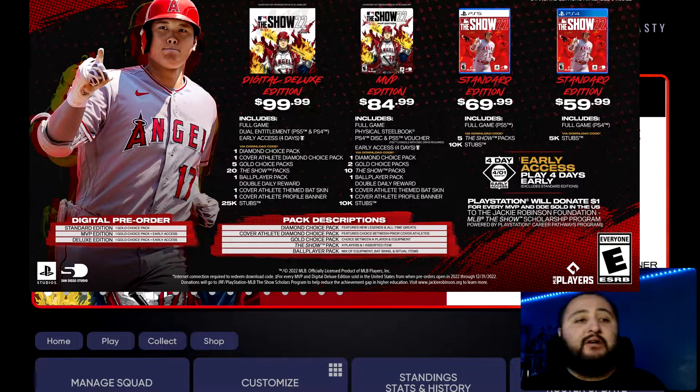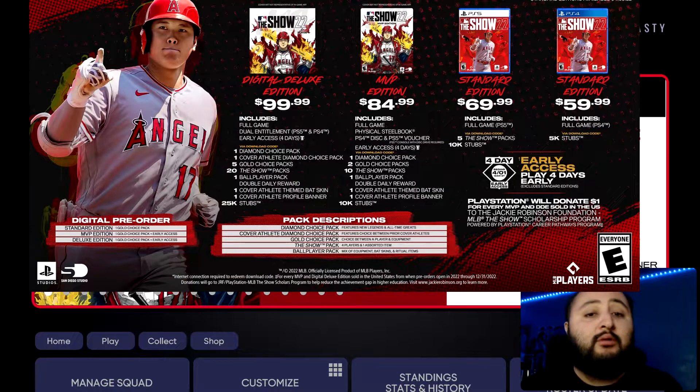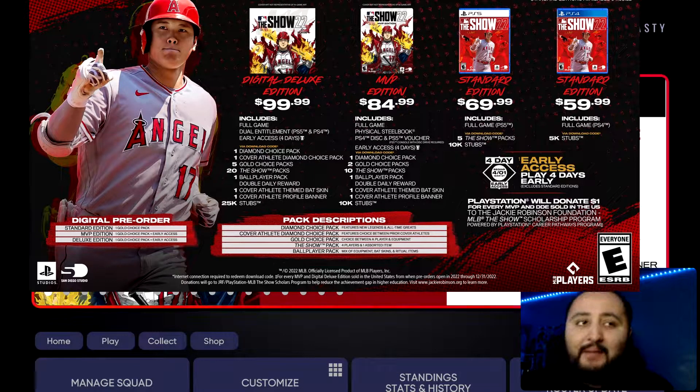I know everybody's situation is different — some people cannot drop a hundred dollars on the game and that's okay. You can still drop 60 or 70 dollars and do really well in Diamond Dynasty. The $85 or $100 versions just give you a lot more good things in the beginning and a nice jump start. In yesterday's video we went over the digital deluxe and MVP editions and said the digital deluxe is the better purchase because of the quantity of things you get.